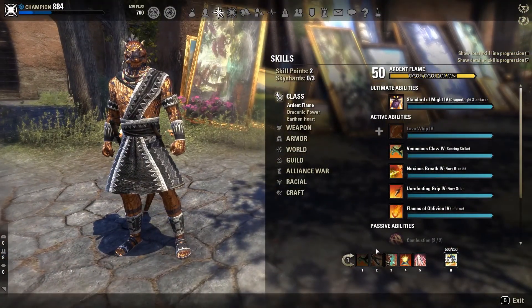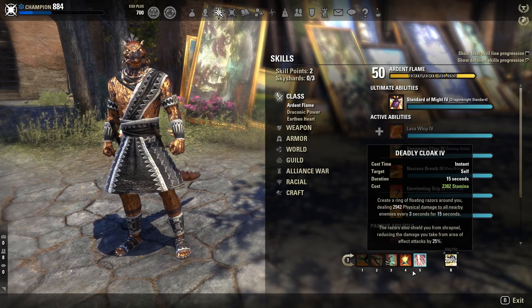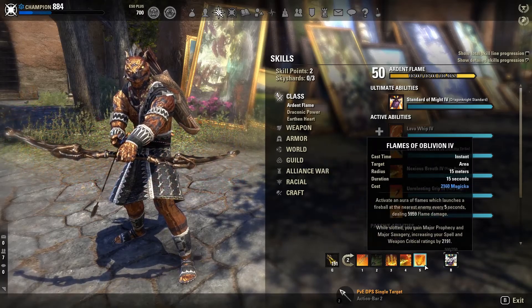The rotation is quite simple. Literally throw all 9 damage abilities out along with 2-3 heavy attacks — 2 for Redguard, Argonian, or Bosmer, and 3 for everything else.